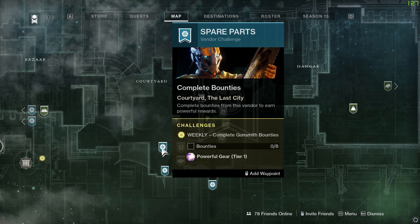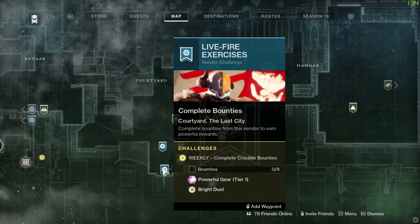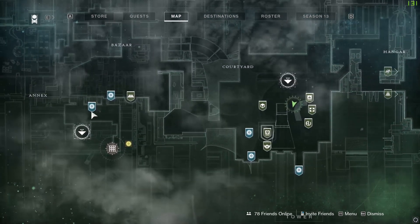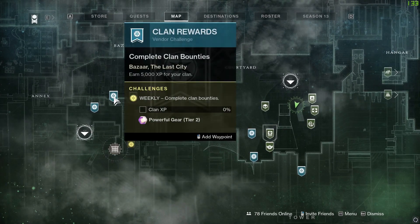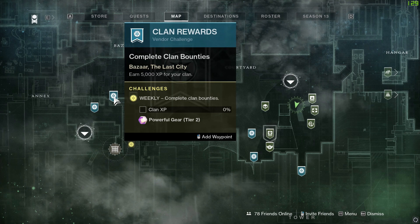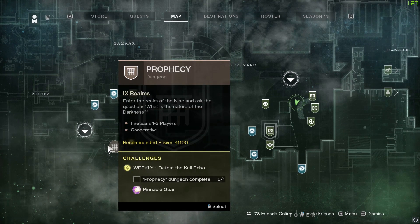The gunsmith has eight bounties offering powerful gear at tier one, same with Shacks, and you'll get bright dust as well — that's been added for the weekly challenges. Eight bounties for powerful gear at tier one, same with the Vanguard and Gambit. Then we've got 5000 XP you can earn for your clan if you happen to be a member of one, and you'll get some powerful gear at tier two.